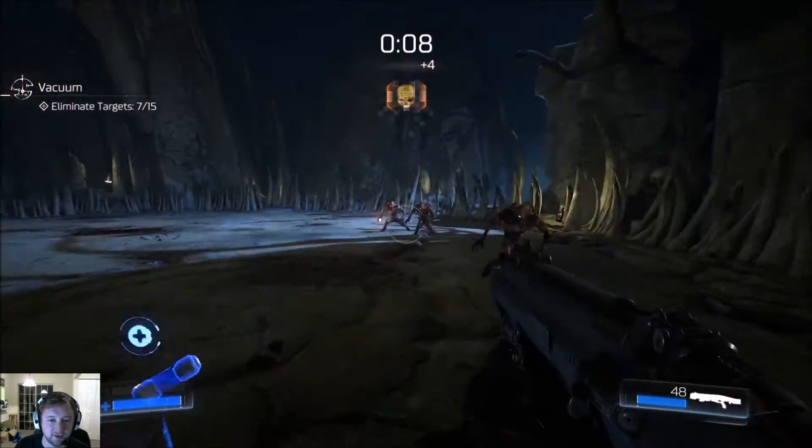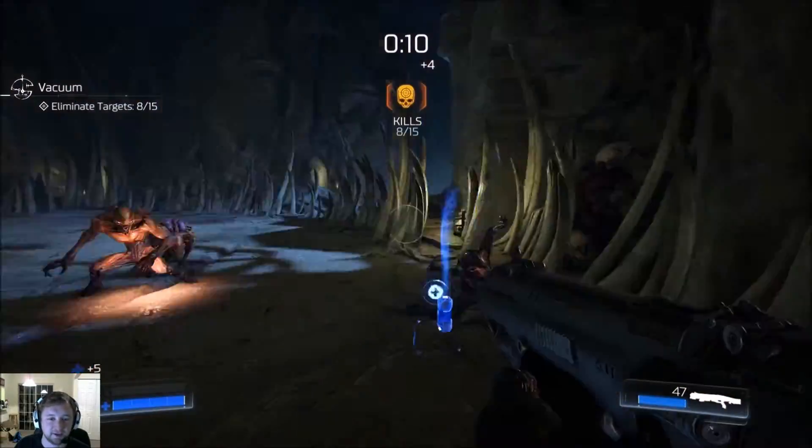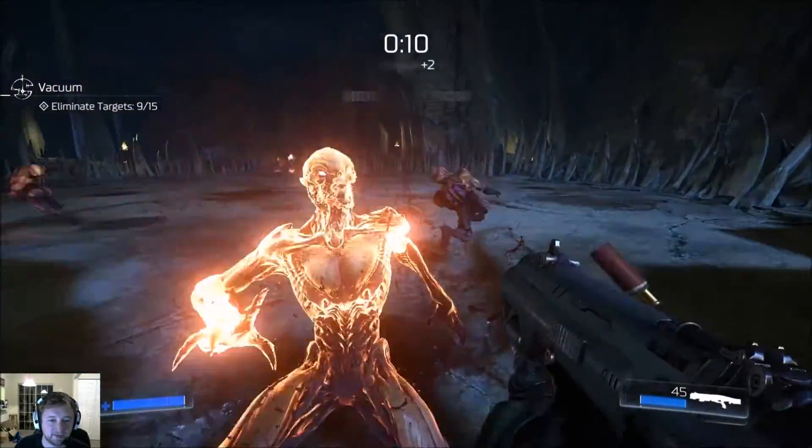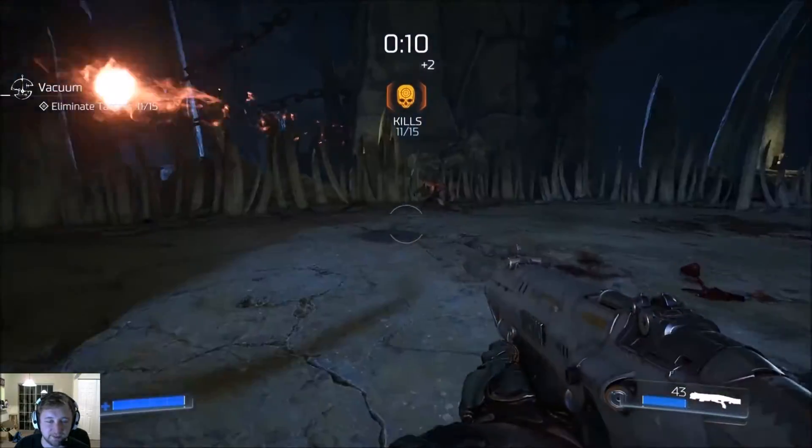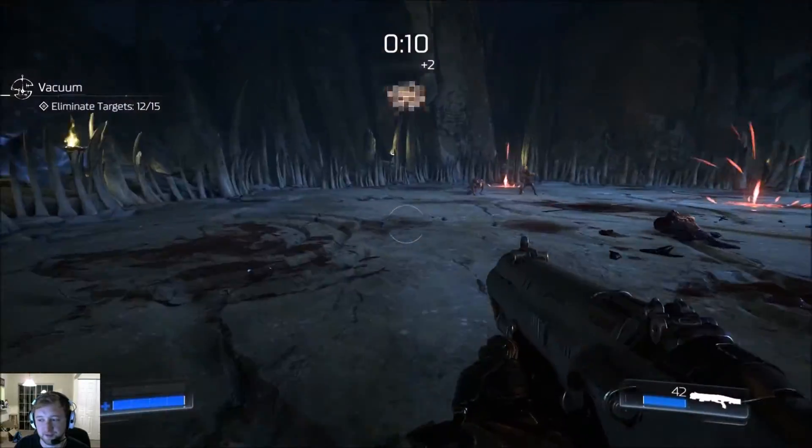You don't get credit for glory kills. You can punch them and you'll get credit for it. Basically, all you have to do is shoot them with the shotgun and it counts. They're just going to keep warping in — you get two seconds for every time you kill one.